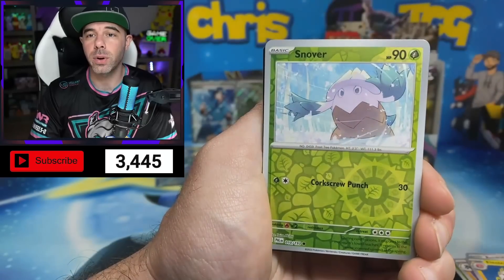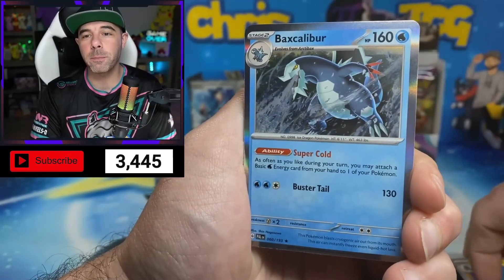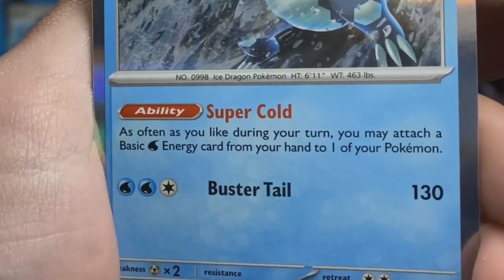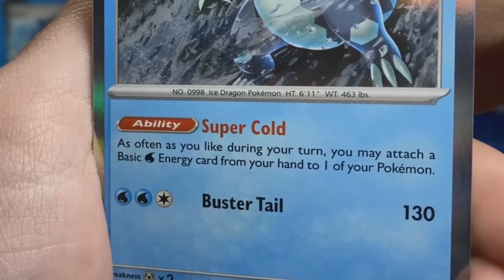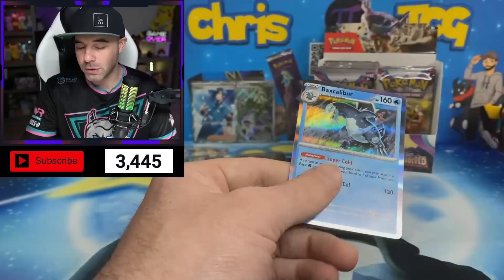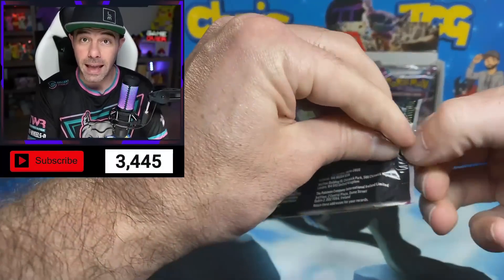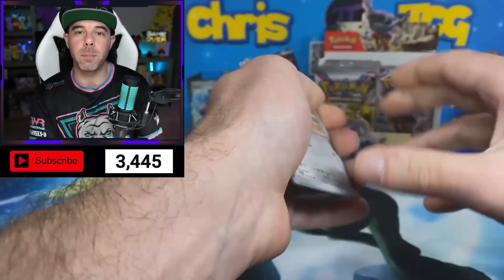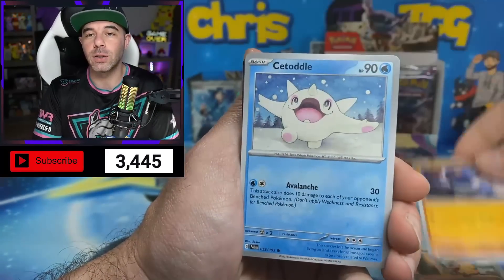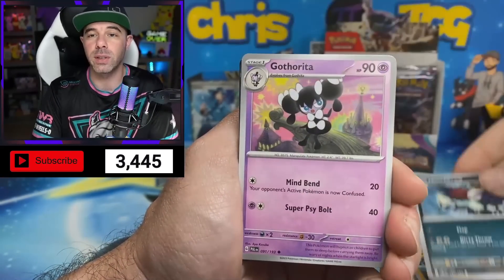Orangaroo, Electrode, Snover reverse — and a Baxcalibur! Speaking of Baxcalibur, let's show you this ability: Super Cold — as often as you like during your turn, you may attach a basic Water Energy from your hand to one of your Pokemon. With Chen Pao, you're able to go get those from your deck and put them into your hand. The two work together in tandem and basically you just get Chen Pao to do one massive attack by discarding a bunch of Water Energy. It is really, really sick.